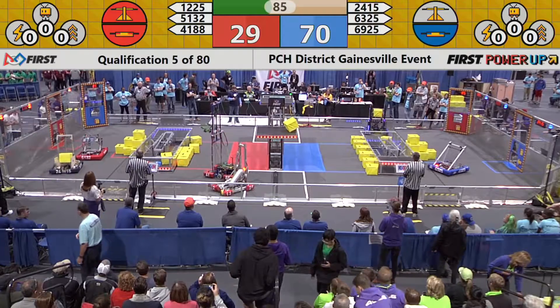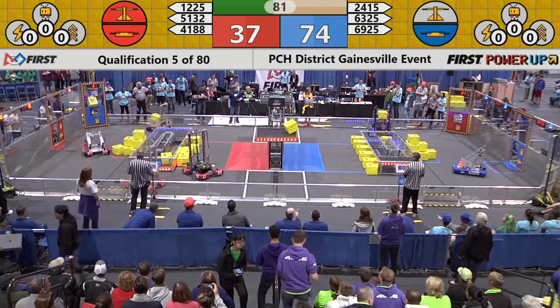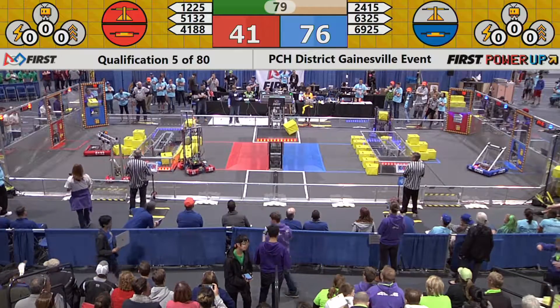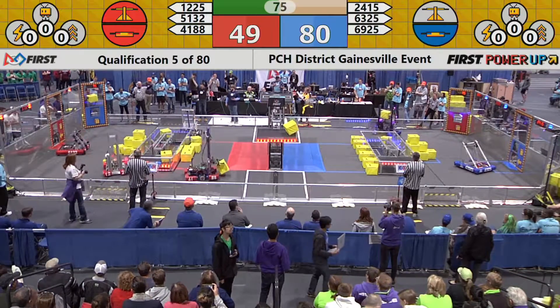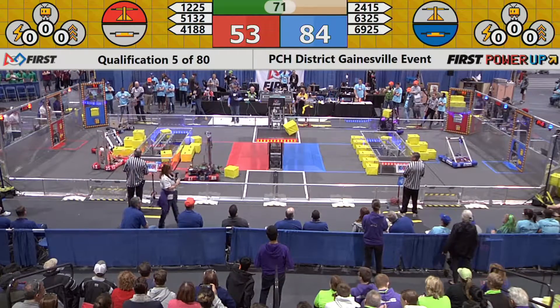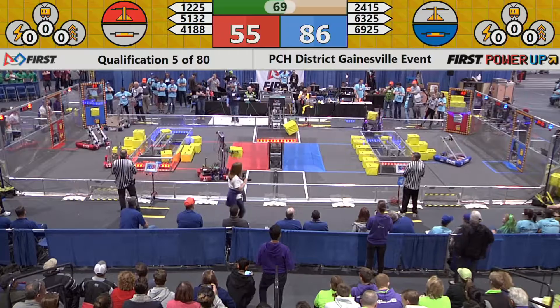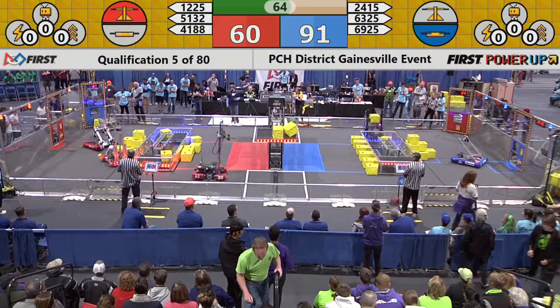They place it on the scale, gaining control and earning one point for every second they hold it. 6325 is trying to place another cube onto their switch, guaranteeing they'll be able to maneuver and keep those points. The scale looks like it's balanced — the switch for the red alliance.